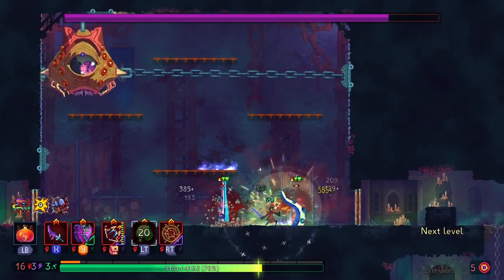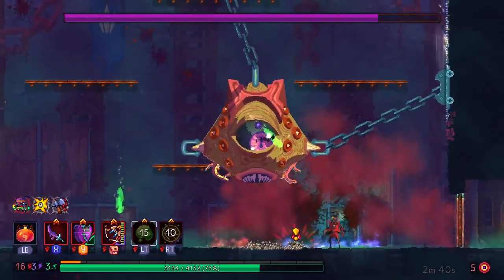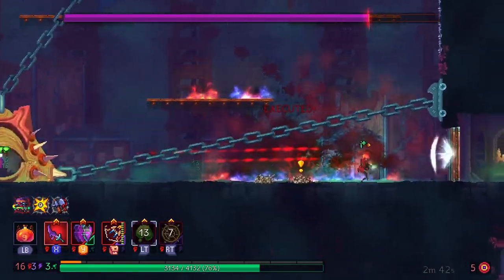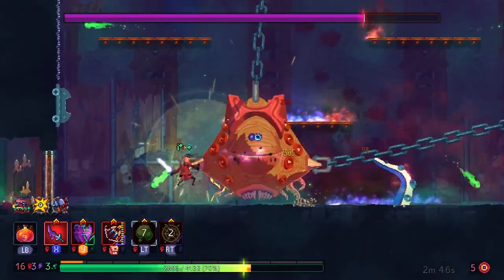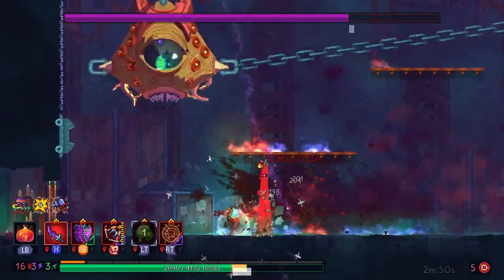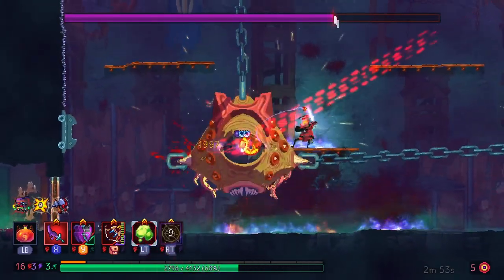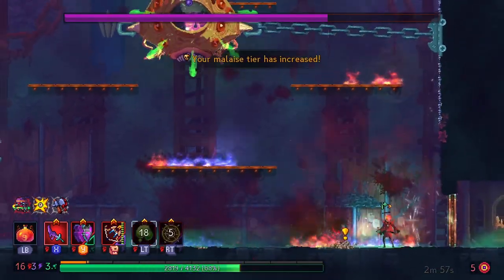We get our first bullet hell — I actually get the no-hit on that, which is sort of unlike me. With a shield you can kind of stand in the corner and parry all the bullets, but every once in a while I'll be at a bad angle, so I like to stutter step that bullet hell and then try to dodge roll whenever I have to.